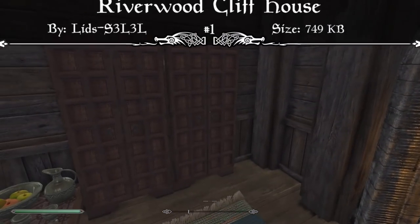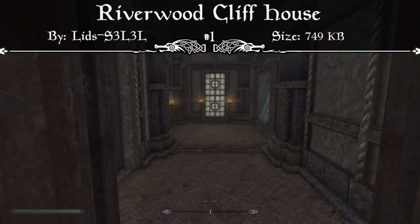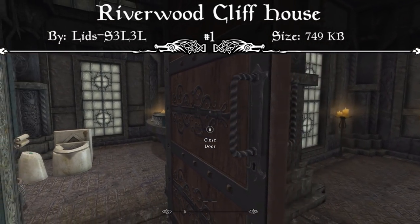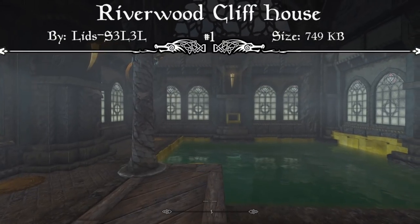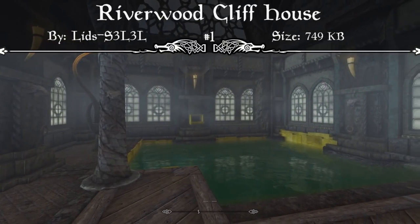As you can see, this house mod allows you to do so much and adds new items into the game to explore and tinker with. And with it adding all this while still staying below a megabyte — coming in at 748.91 kilobytes — if you're looking for a new house mod near the Riverwood forests, then the Riverwood Cliff House is definitely a mod I'd recommend checking out. That's definitely why it comes in at our number 1 spot, so I'd recommend downloading it.